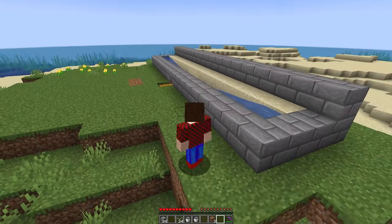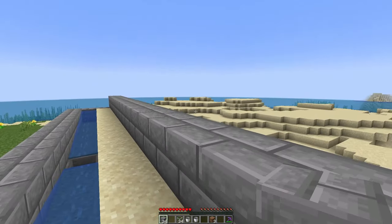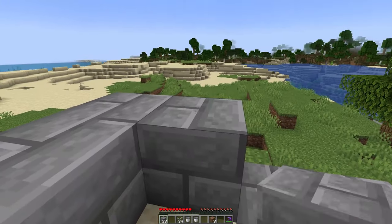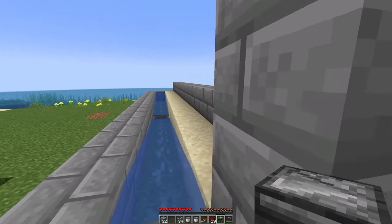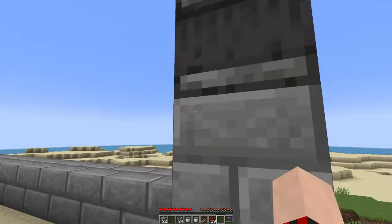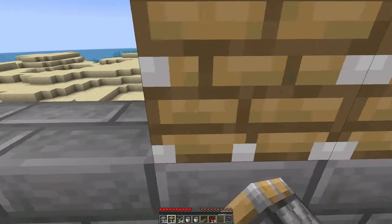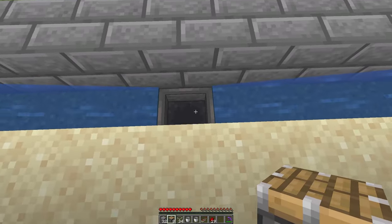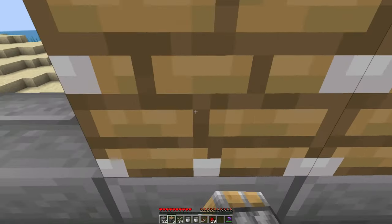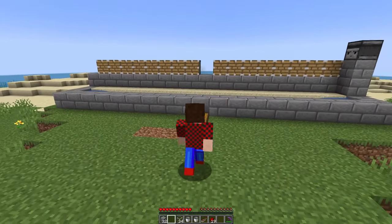Your farm should look kind of like this right now. Now let's get into the redstone. Pick any side, build two blocks higher, then take out your observer and place it so the face faces into the farm like this. After that, grab your pistons and along the wall place down eight pistons in a row, then skip a block right in front of the hopper and place eight more pistons down again.